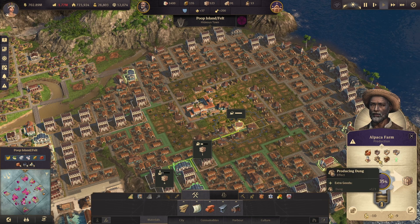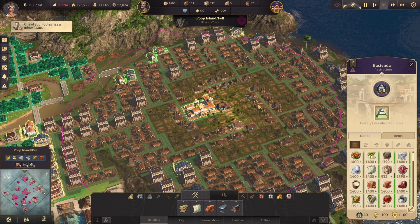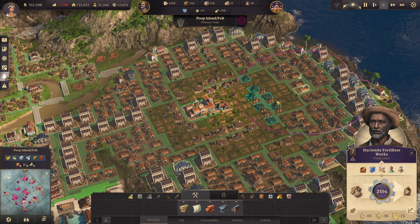They're also producing dung at the rate of one out of three cycles, thanks to the Fertilizer Works put around them. I've managed to fit a lot of Fertilizer Works by putting the Hacienda in the middle. The Hacienda is in the middle of all those alpaca farms, and because we have a population higher than 1000 we have a maximum radius of 40, so we can cover a lot of space. The dung production is linked not to the number of Fertilizer Works but to the number of alpaca farms that are covered.